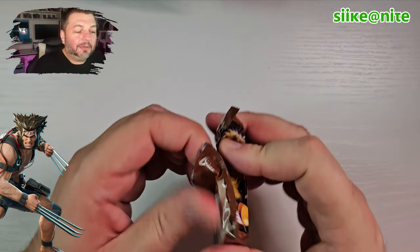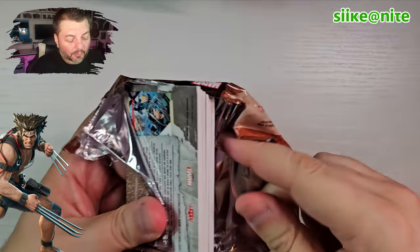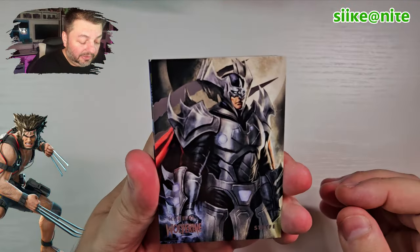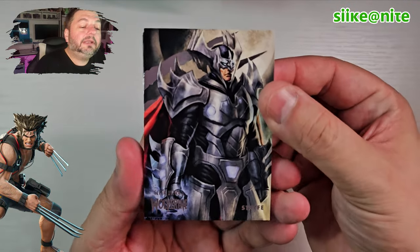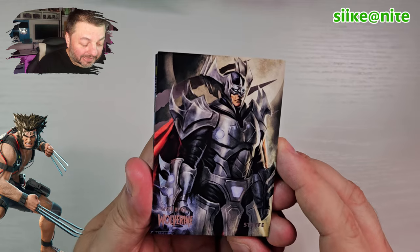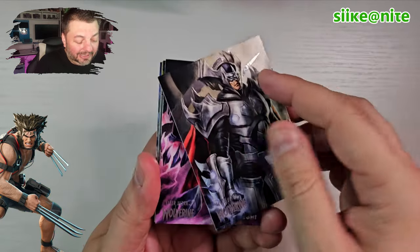Okay, so pack number two! These are really thick cards. They are awesome — the detail on these is so great and the art is fantastic. Look at Strife here. He looks awesome — he looks like Super Shredder and the Michael Bay Shredder combined. He's supposed to be intimidating; he's an evil Cable. He should be intimidating.